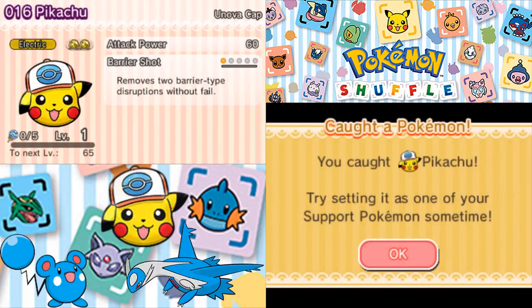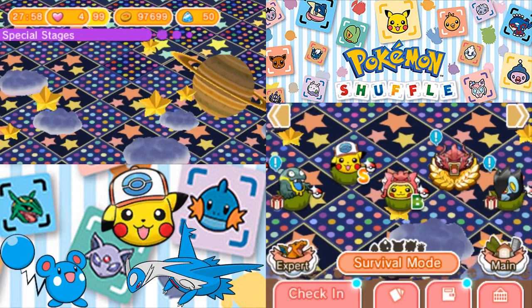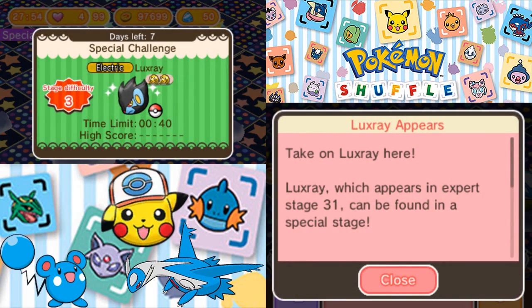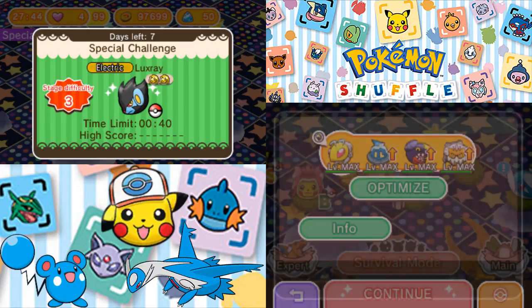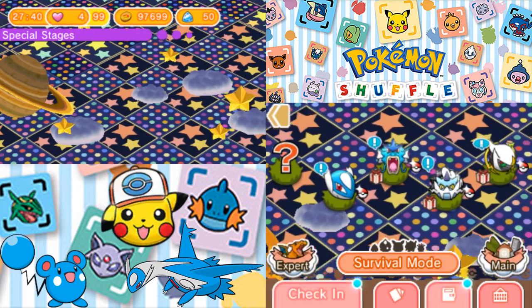I probably shouldn't brag about it because it was a pretty easy stage. But there we go — it has an attack power of 60, the Electric typing, and the Ability Barrier Bash. With that, we have captured the Unova Cap Pikachu. In fact, we actually also S-ranked, not that it really matters. Luxray is here in a PSP farmable stage — it's normally an Expert stage, but if you didn't unlock that yet, this is your opportunity to go catch yourself a Luxray, or get it stronger.